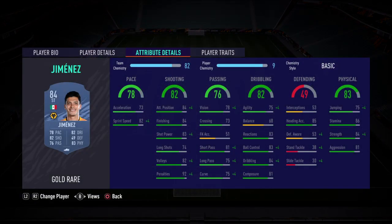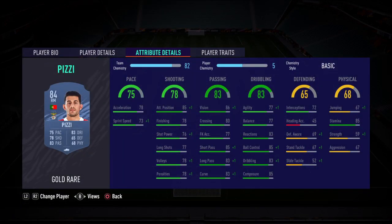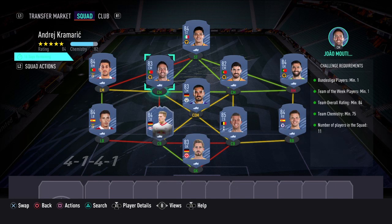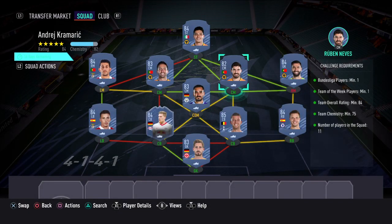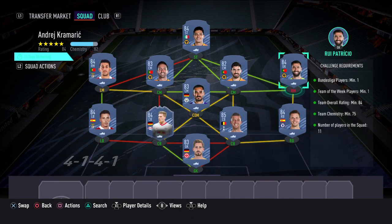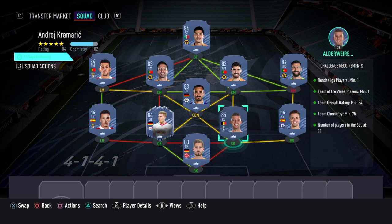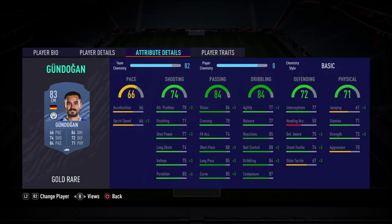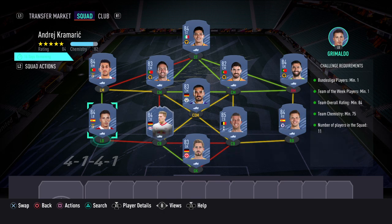At striker I've gone with Jimenez. At the left mid position I've gone with Pizzi. At the central midfield position I've gone with João Moutinho. At the other centre mid position I've gone with Ruben Neves. At the right midfield position I've gone with the goalkeeper Rui Patricio. At the CDM slot I've gone with Gundogan. At the left back position I've gone with Grimaldo.